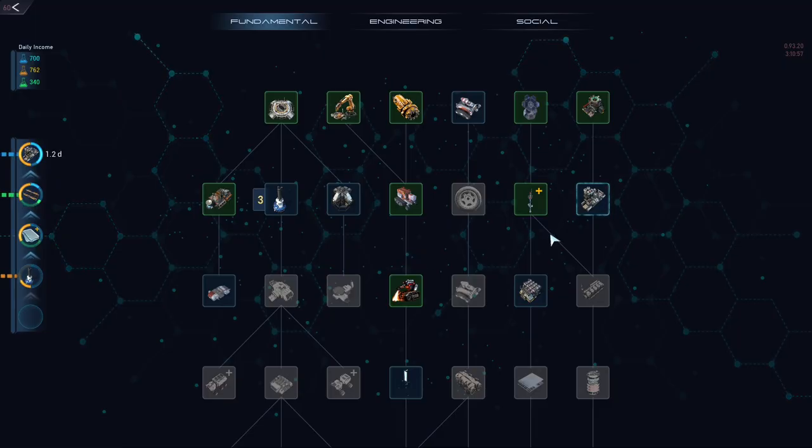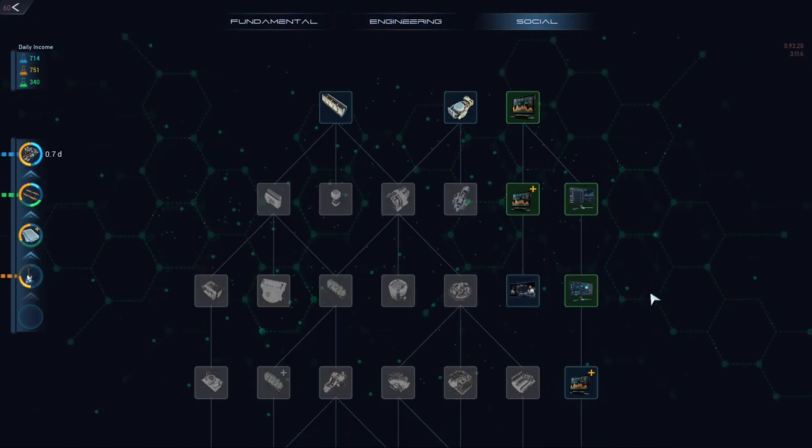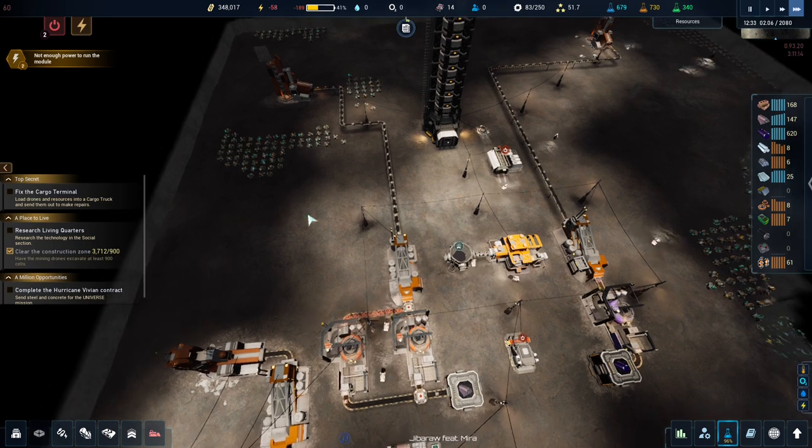What is your research? The trading licence — that's nice. That increases that as well. Let's add that to the list, just using up the social science we have.